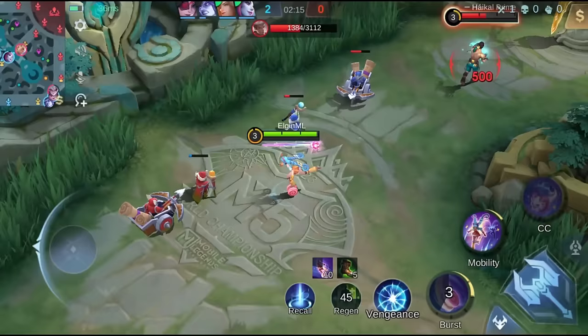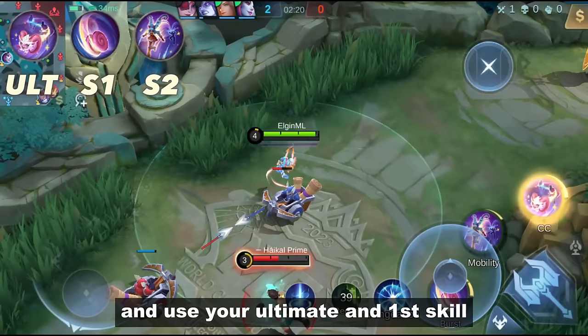Another combo is to use your second skill last. Just go near the enemy and use her ultimate and first skill. If the enemy blinks away, you can easily chase them with her second skill.